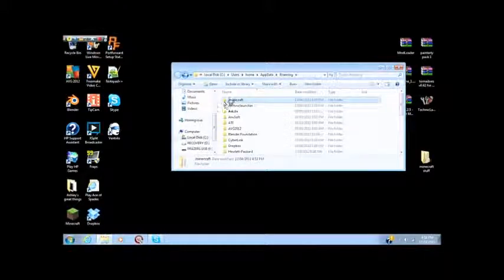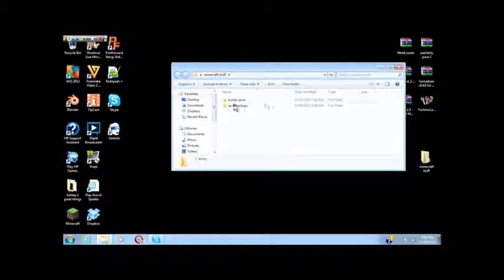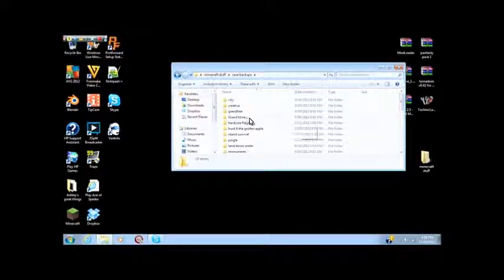So you go into here, and I went one folder too far. Click on Minecraft, go down to Saves, and then find the save you want to put up for download. I'm not actually going to do that though — I'll go to my Minecraft save backups instead.